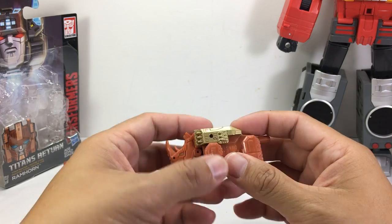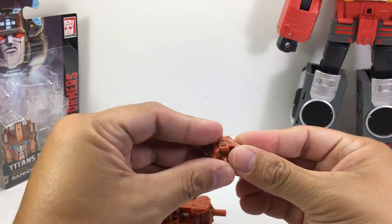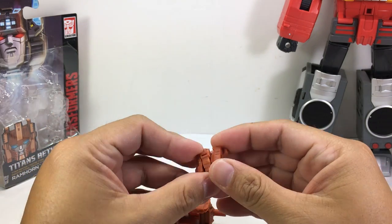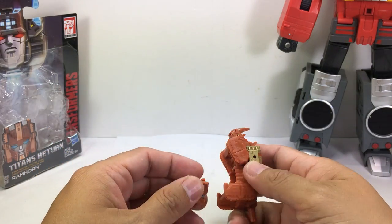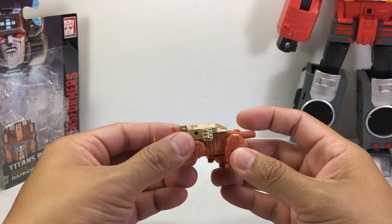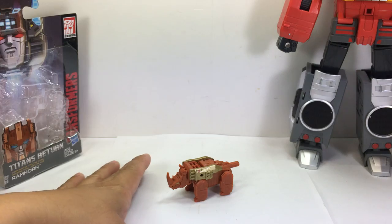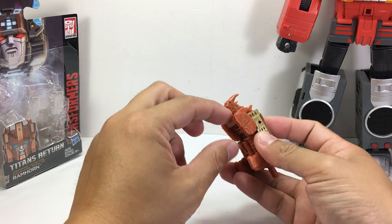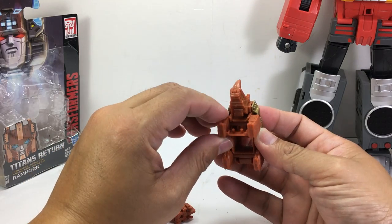This is the rhino — the beast mode, or alt mode. You can store Ramhorn in beast mode as well — in the underbelly of the beast. You need to move the legs forward to get him out.